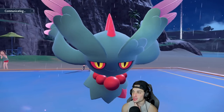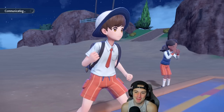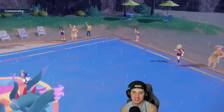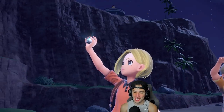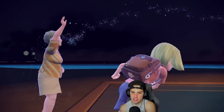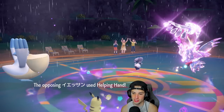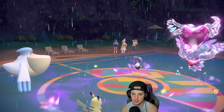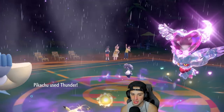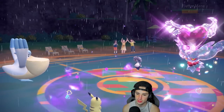I think Dazzling Gleam and Expanding Force are coming, so Wide Guard could be our best friend. Fluttermane will likely Terastalize into Fairy and fire off Dazzling Gleam. It's probably Booster Energy helping it. Looking at my little adorable Pikachu — Wide Guard pops and I outspeed Fluttermane with Pikachu! Pikachu outspeeds that Flutter!